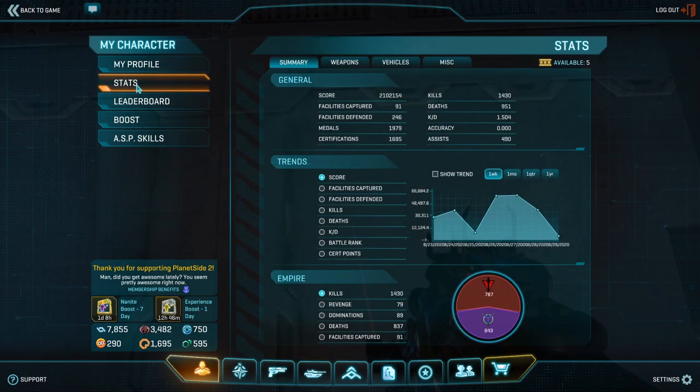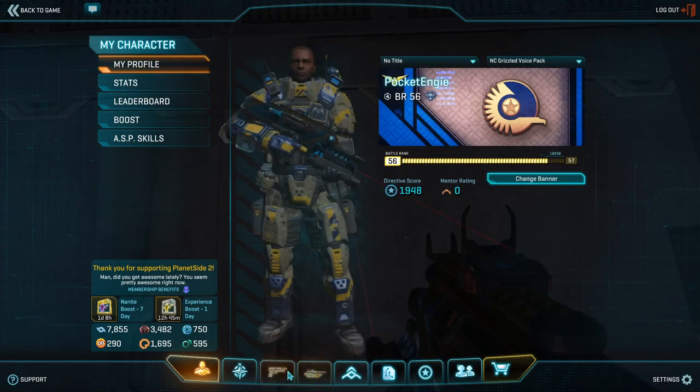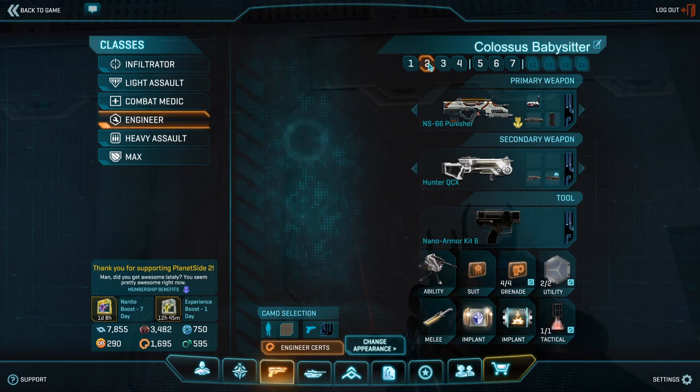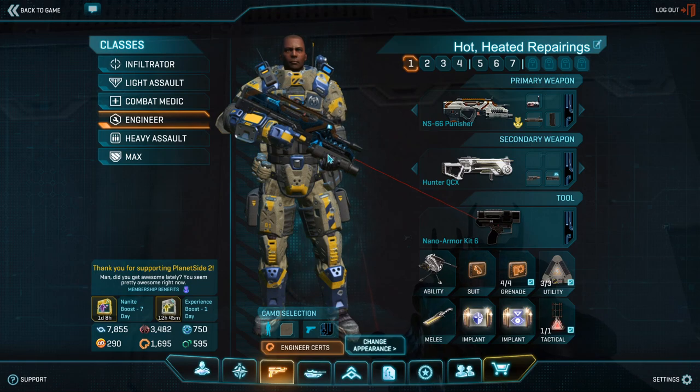This character is around two months old and has been created for the purpose of this tutorial, and you can find the full stats on it down in the video description. This is his loadout page. I actually have three loadouts, all of which vary only in minor details about what implants or what mines they have, but we are going to be focusing on this first tab for now.